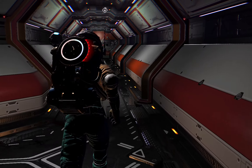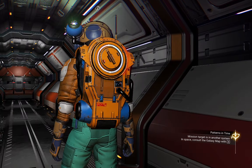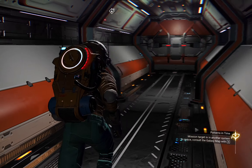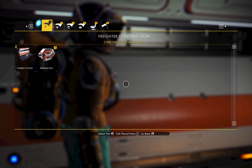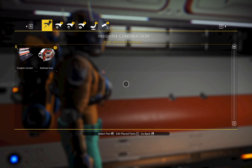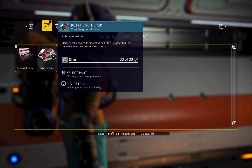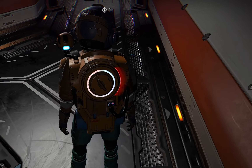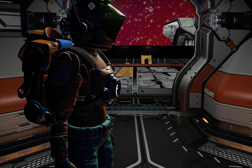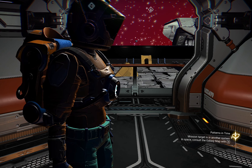You have to press Z on your keyboard to bring up your construction screen, and then you can get elements to build. So here I'm going to add either a passage or a door — let's just add a door and see what happens. As you can see, we've got a door; it's empty and it's just going to take us out into space.